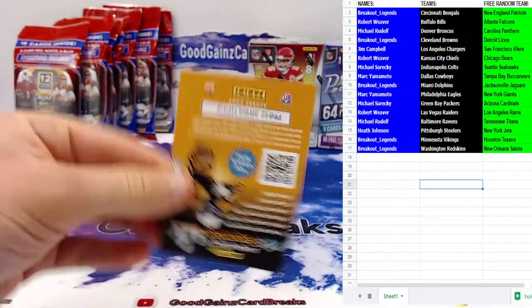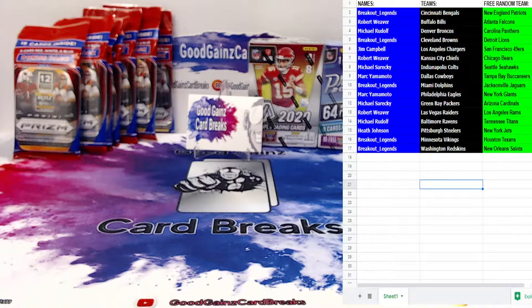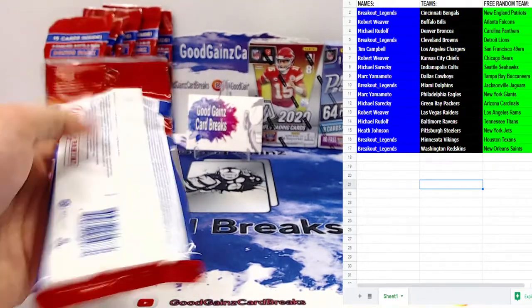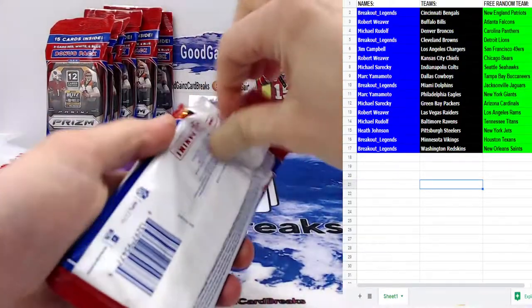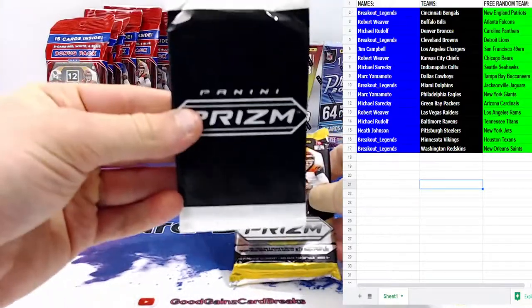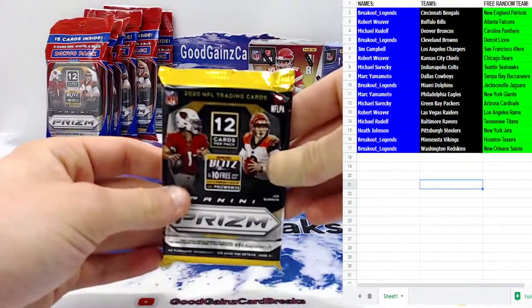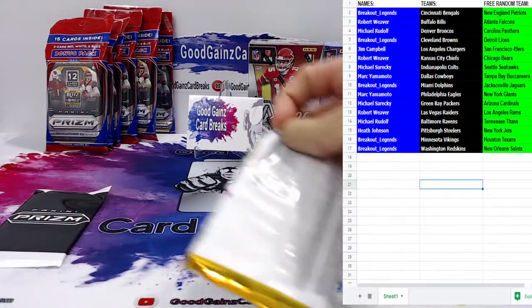Michael asks if it's blurry — let me know, should be in focus. Let me see if this is better. The backs are going to be blurry but the cards when we pull them are going to be in focus. Sorry about that — might not have made the settings change before the break. All right, we're on to the seven Prism cellos here. We are looking for the red, white, and blue bonus pack — it's going to feature at least one rookie most likely and 12 cards in the regular pack. We're trying to pull some more top quarterbacks; the best hit so far was a red, white, and blue Joe Burrow from previous breaks with Prism.